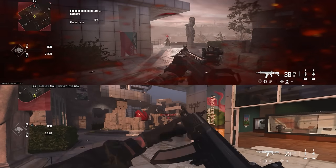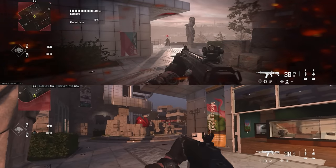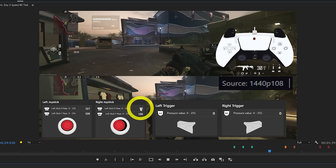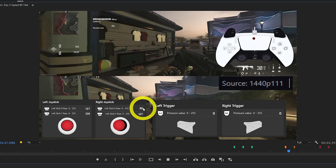I wanted to stop making this video at this point because it felt pointless, but then something came to my mind. In the last video, we tested the aim assist on a lower speed value. What if that makes a difference?